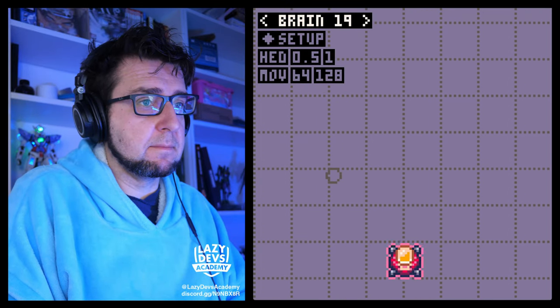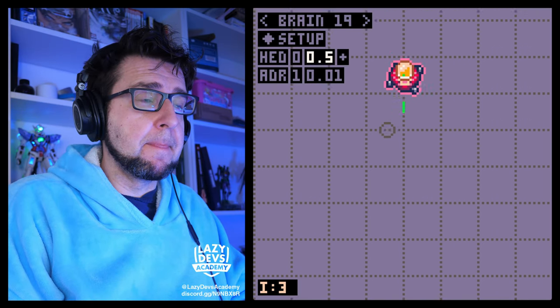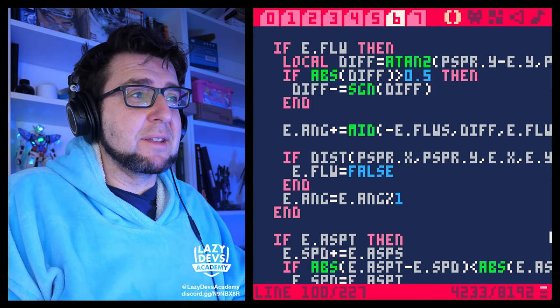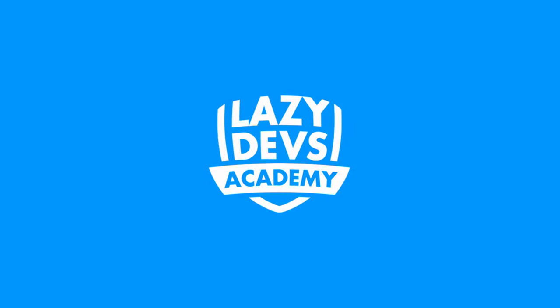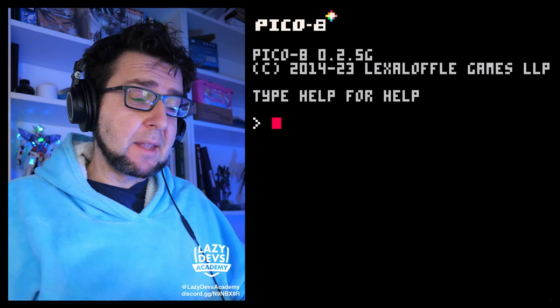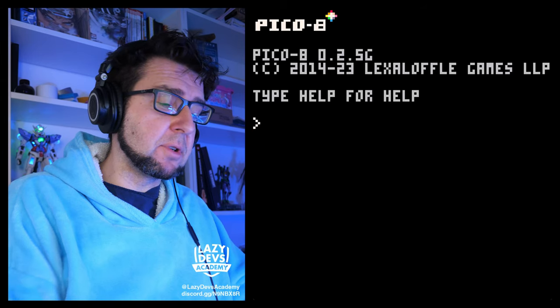On this episode: clear, unfiltered criticism. I don't like that it's circling. All right, now do it better. Here's a bit of a smart piece of code. Hi everybody, this is Christian from Lazer Devs Academy. Welcome to episode 74 of our advanced shmup tutorial.